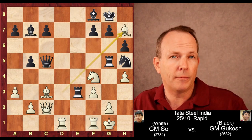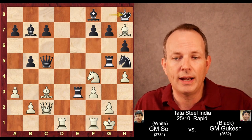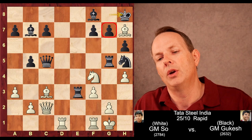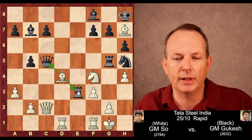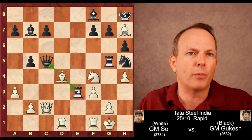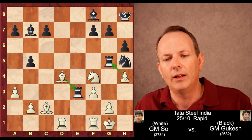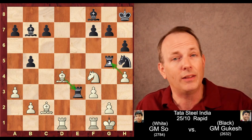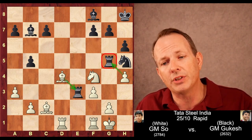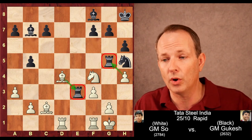Nevertheless, bishop to h7 check is what Wesley plays, and it's quite effective here. King to h8. And now you don't take on g7 — that would just lose — but you play bishop to d4. Counterattacking, he attacks the queen and the rook. Can't the queens get traded off? Yes, they can, but now there's a double attack. The pawn at h4 is still hitting the rook at g5 — that issue was never resolved. So the rook at g5 is attacked and the rook at e3 is attacked, and Wesley So wins material.